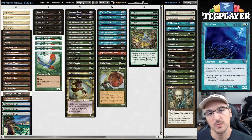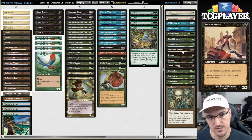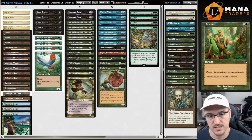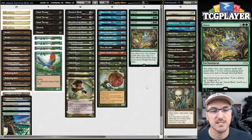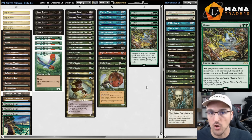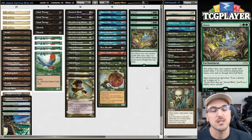In the sideboard we have Auramancer, Monk Realist, Gilded Drake, and all the usual suspects. We have a healthy amount of extra creatures to keep our creature count high post-sideboard because of Survival. I'm not playing Engineer Plague because in every matchup where I'd want it, my opponents have a tough time interacting with my combo — so I'd rather just assemble it quicker. I added the third copy of Mana War and Spike Feeder for more redundancy, plus Naturalizes and Sabo's Web.